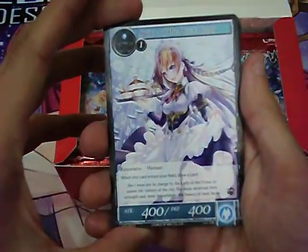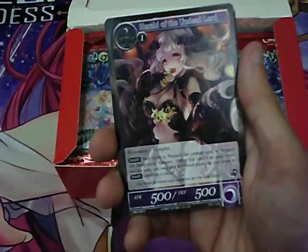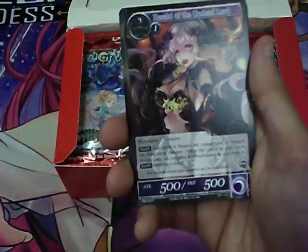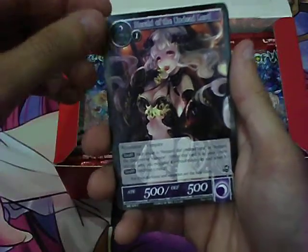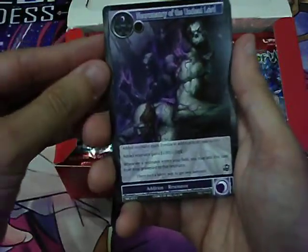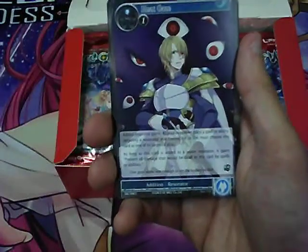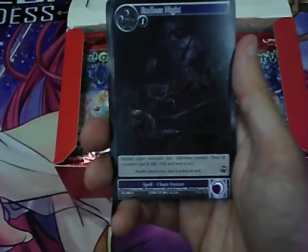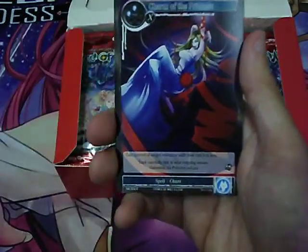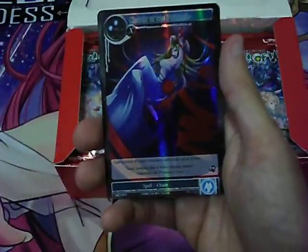Pack 2: Squire of the Ocean Lady, Earl of the Undead Lord, Necromancy of the Undead Lord, 4C, Heat Gaze, Keen Sense, Endless Knight, Charm of the Princess, Fire Magic Stone, and a foil Charm of the Princess.